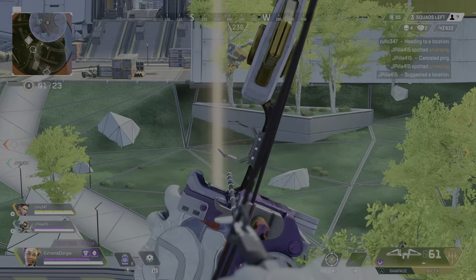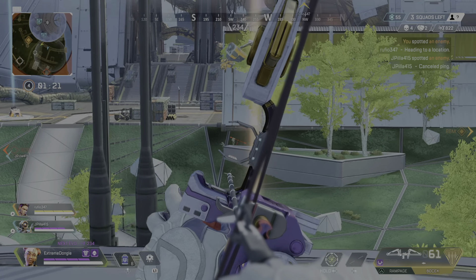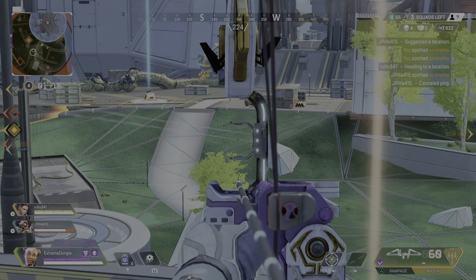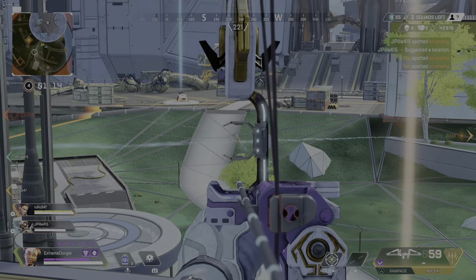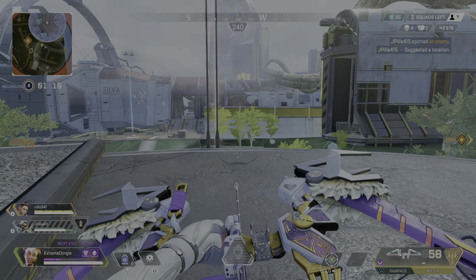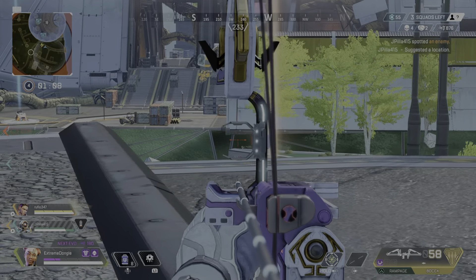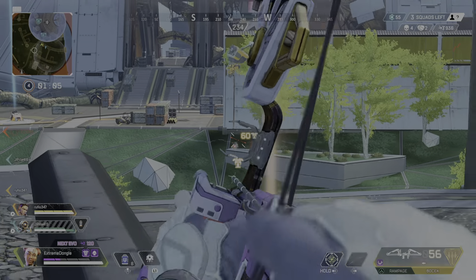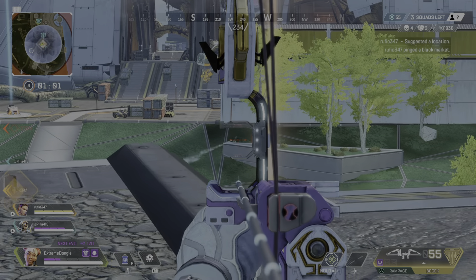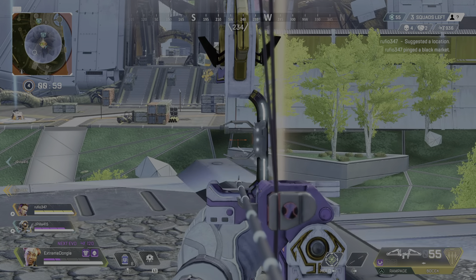I'm going to take a peek over there. Enemy over there — target spotted. I am taking fire, friends. Target over there — got him. We've got another squad, I'm up. One moment — got to use a phoenix kit. Welcome to the shop. This way, let's go. Hold on.